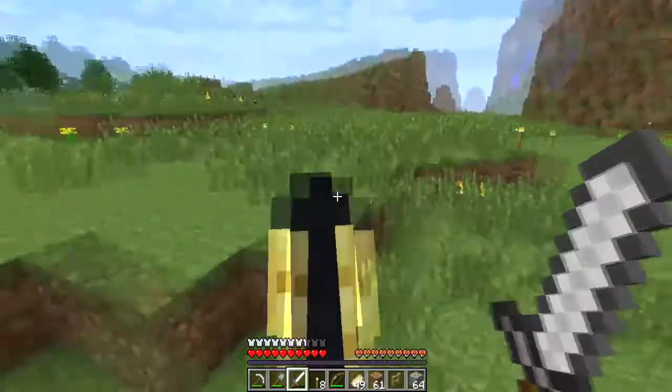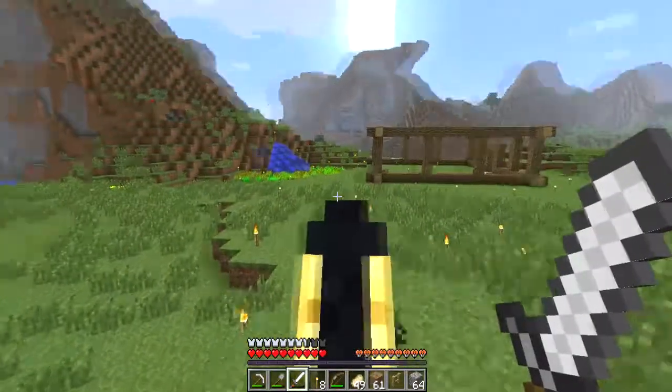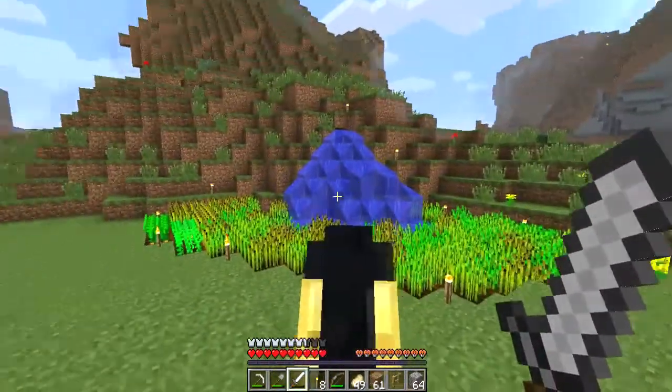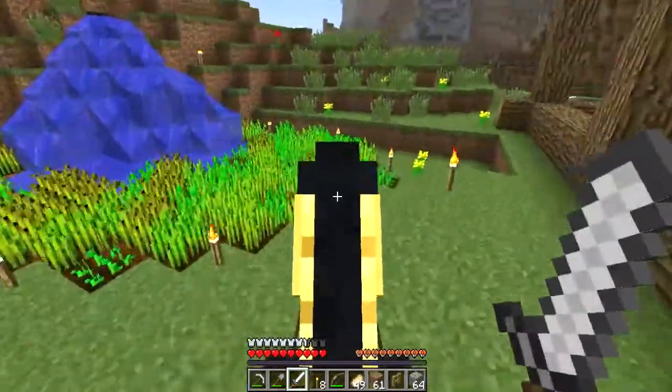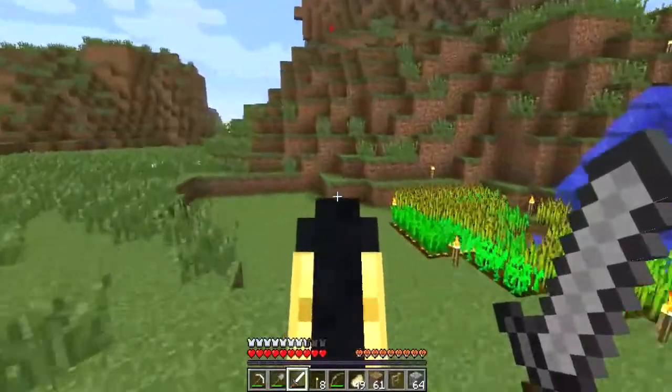I'm gonna do a lot of research on medieval stuff and really get the looks down the way I want. Oh, I also have a wheat farm back here now — I wanted to make it kind of natural looking, so I added a waterfall type of deal and put the wheat all around it. There's also a couple of other things — potatoes and carrots.